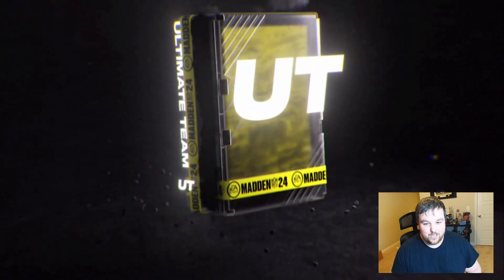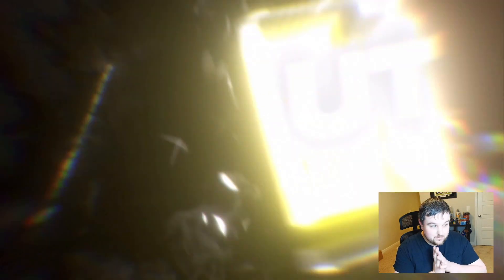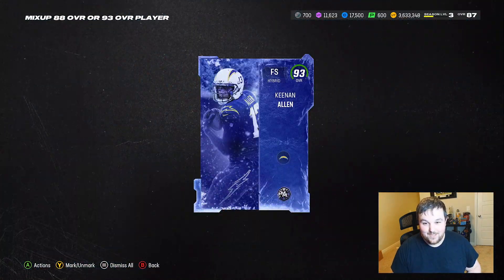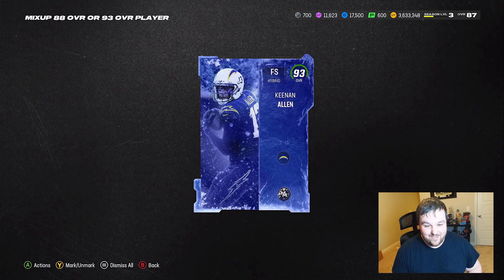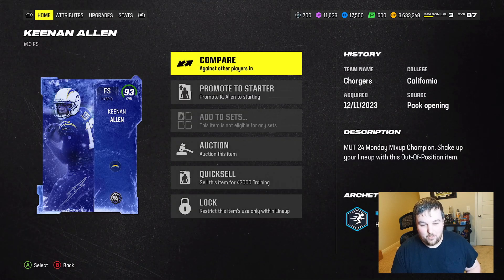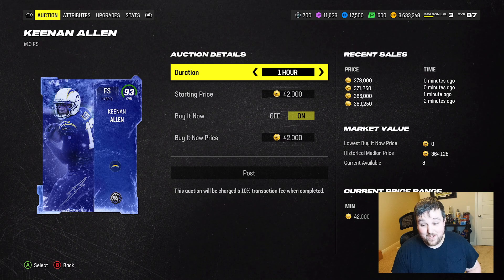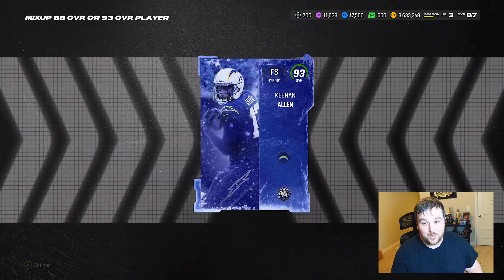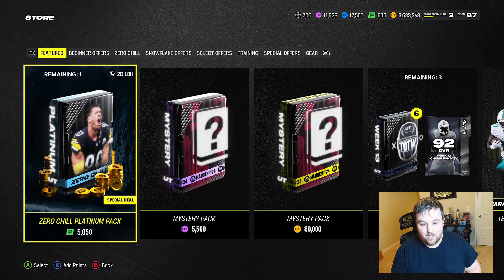And then we're going to get an 88 or 93 here — what are we going to get? It's 93! 93 free safety Keenan Allen — he's probably in that 370k range as well. So the little baby bundle kind of came in clutch for us.